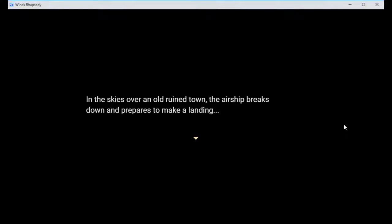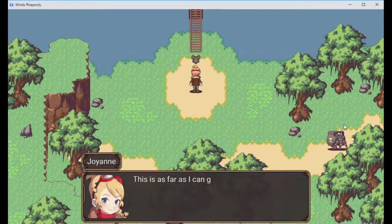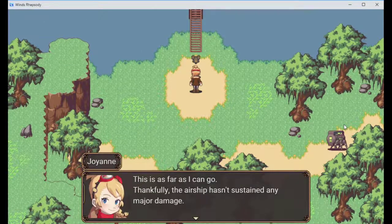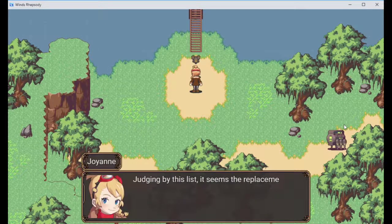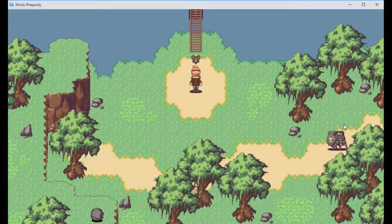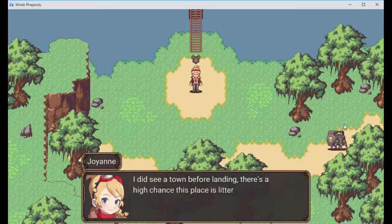In the skies over an old ruined town, the airship breaks down and prepares to make a landing. Making me miss words because I'm dumb. This is as far as I can go. Thankfully the airship hasn't sustained any major damage. Judging by the list, it seems the replacement parts I need are easily acquired. I did see a town before landing.